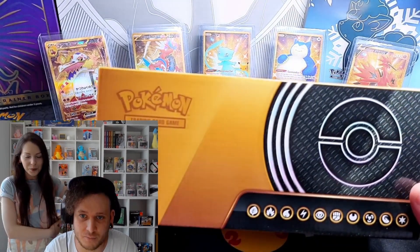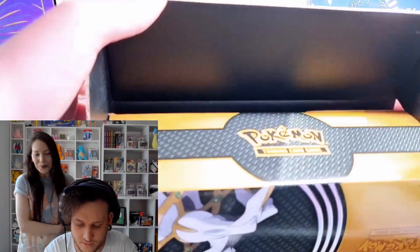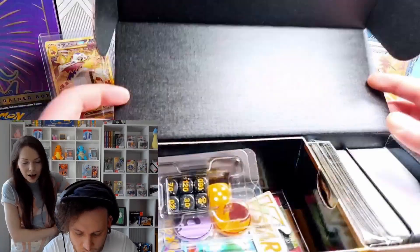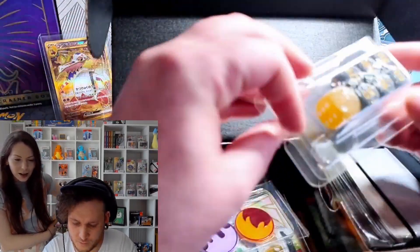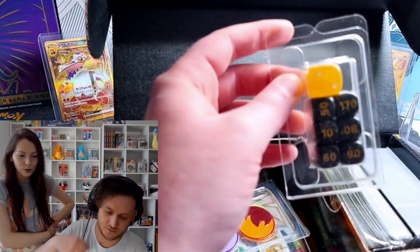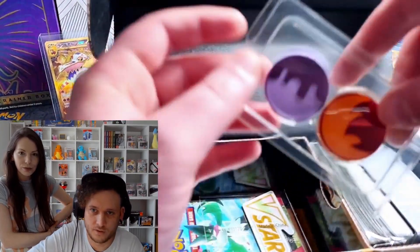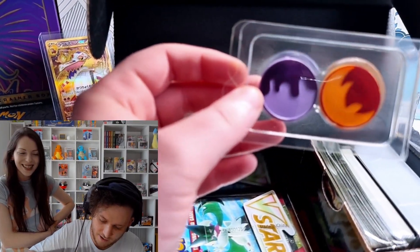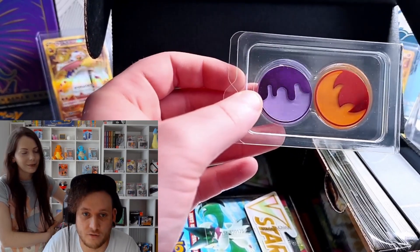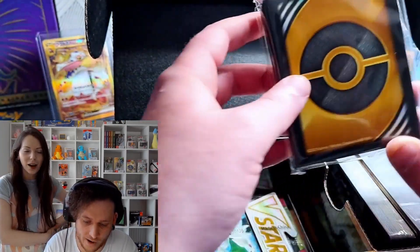Absolutely beautiful. Let's open it up right now and see what we've got inside. We've got the beautiful dice — gold and black, amazing stuff. We've also got the beautiful damage counters. I like how they've upgraded these; the cardboard obviously did not work out for long.